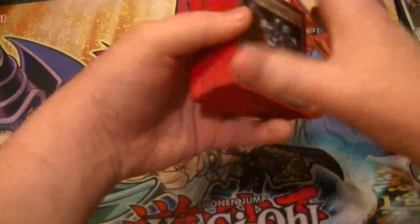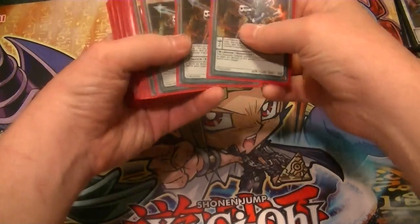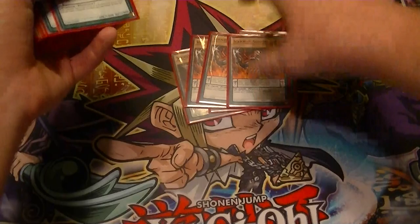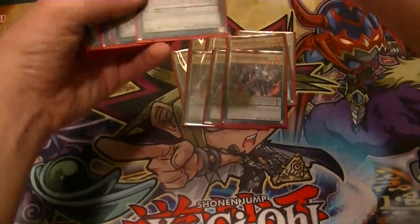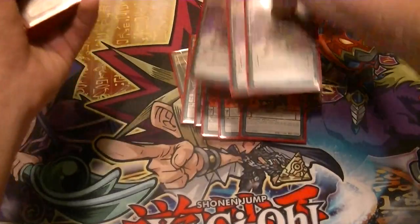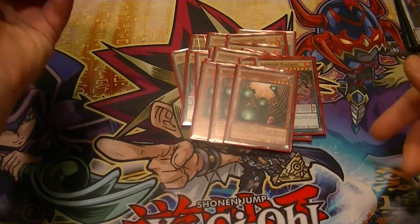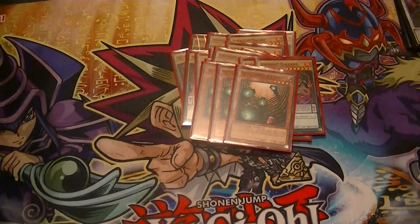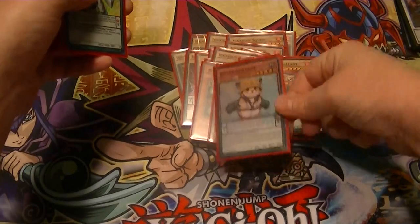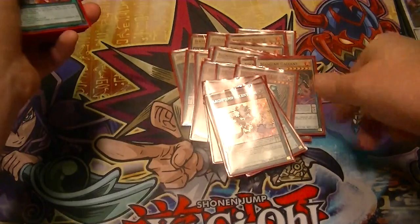This is my Igknights profile before Dimension of Chaos — it will change once that stuff comes out, and this is also pre-ban list. So three Crusaders for my threes, three Squires — pretty much self-explanatory — three Paladin, three Templar, three Margrave, three Gallant, three Library. Like I said, it's all self-explanatory. Get Library, spam a bunch of spells, make Number 86, winning game. The tech cards: one Rescue Hamster, one Dracoslayer, and one Archfiend Eccentric.